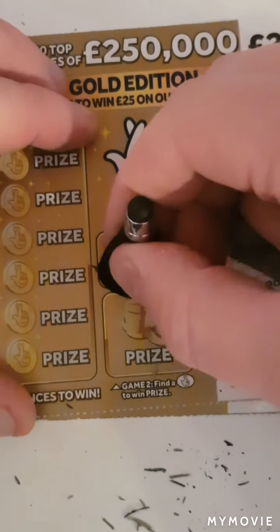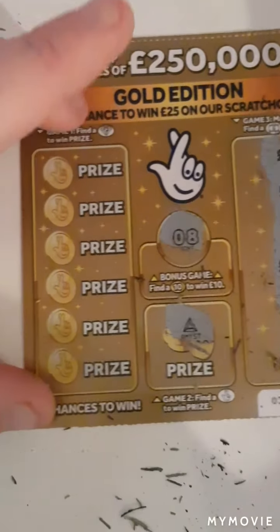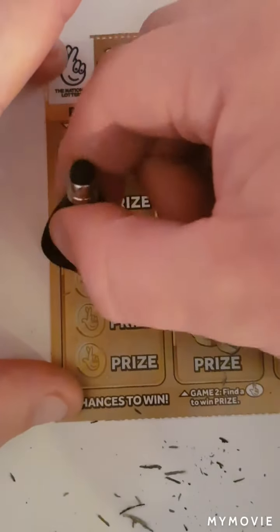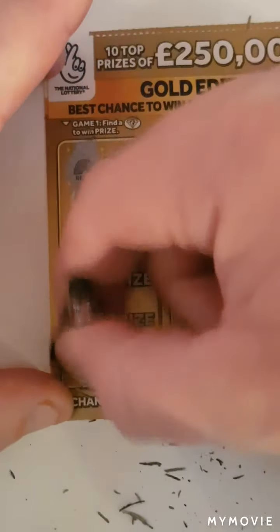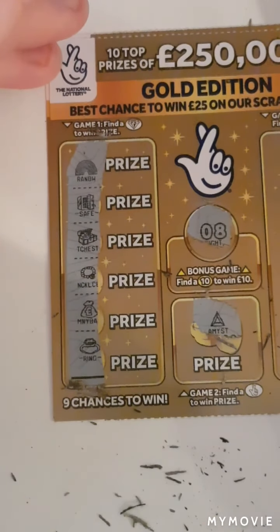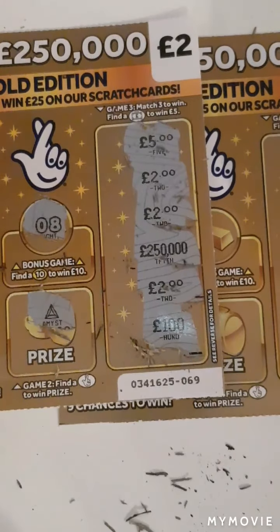Ten — we have eight fingers. Nope. Can we find diamonds? Nope. Found a diamond ring, but we just need a diamond. So we just have £2 on that one.